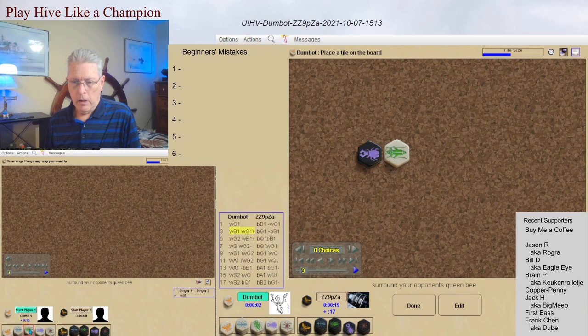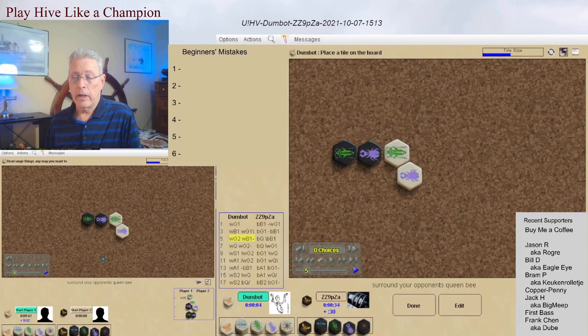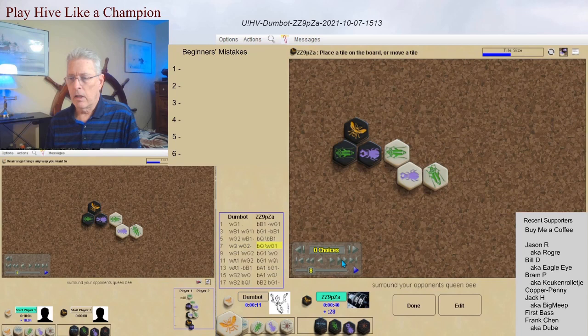Both of these are extremely common moves, particularly with classic Hive — both are good defensive bugs, getting a piece out that can jump from an enclosed space. Both players follow with two more defensive bugs. DumbBot likes to play with an elbow, while Eric plays the first grasshopper in line. This is actually not a bad opening for black. White plays another grasshopper, and black sets up the queen in a good defensive formation.